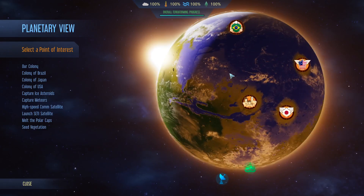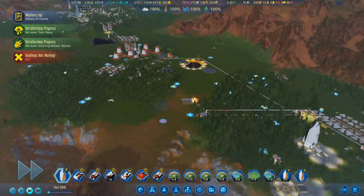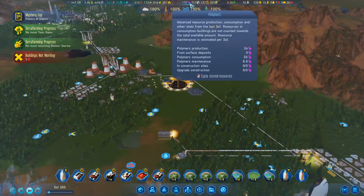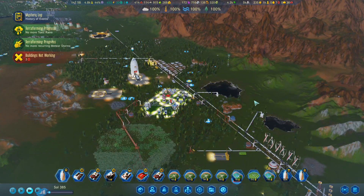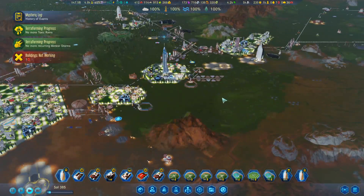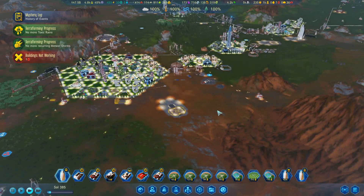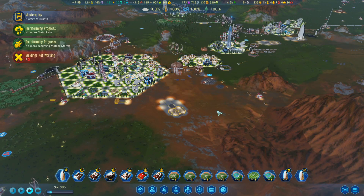Alright, I've completed what I wanted to do — got everything to 100%, nice and blue and green planet. My colony is doing really well. So I think this is a good in for my run. That'll be it for Surviving Mars: Green Planet.